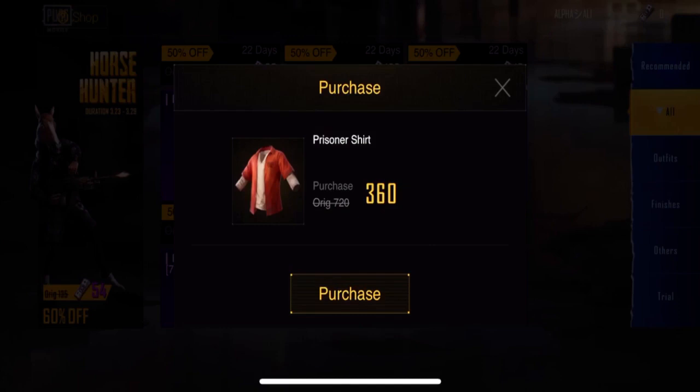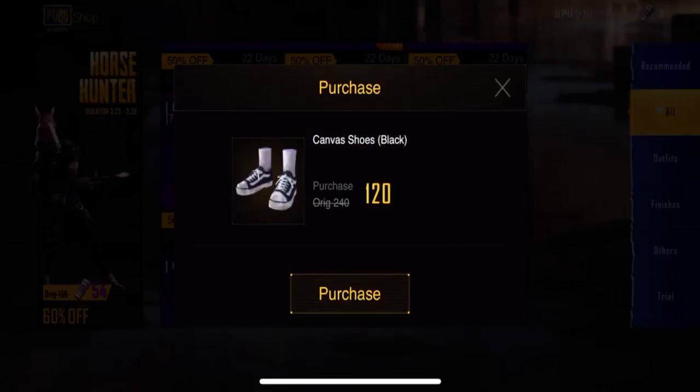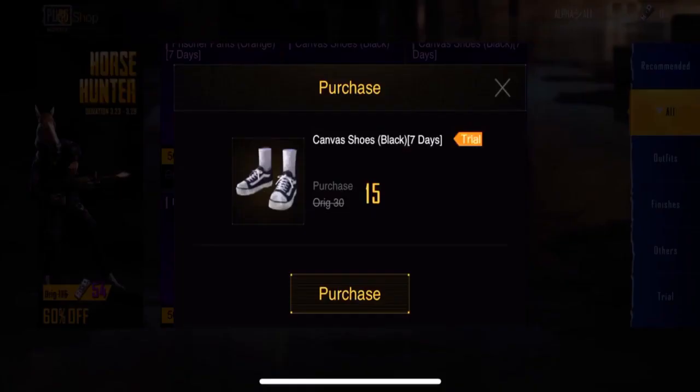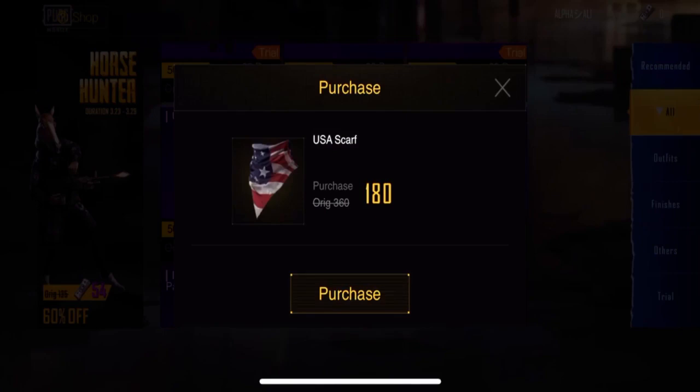There's a Prisoner Shirt — not bad. For 360 UC you get only the shirt. You can also get it for seven days for 45 UC. There's also a Prisoner Pant but we don't need to buy this one because we already have it. There are also some shoes — black ones — for 120 UC, but I don't like them, they don't look that great.